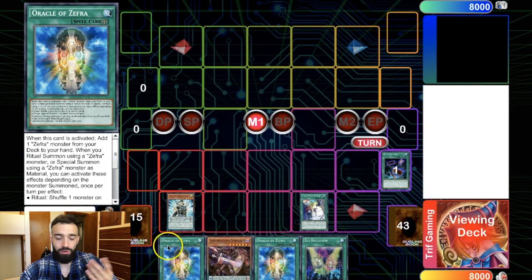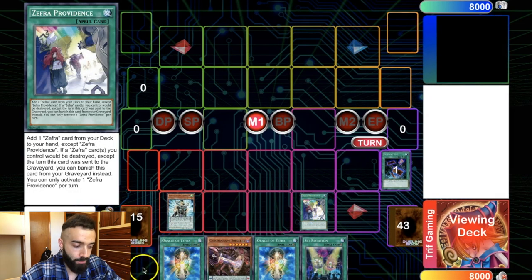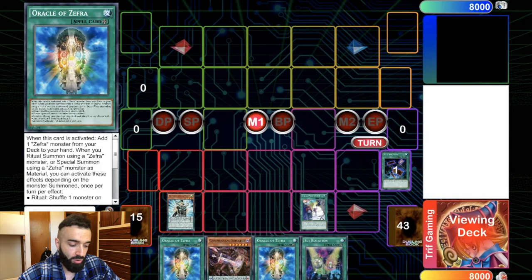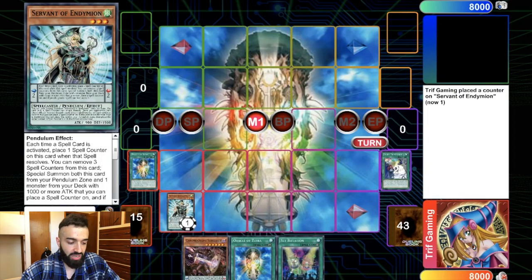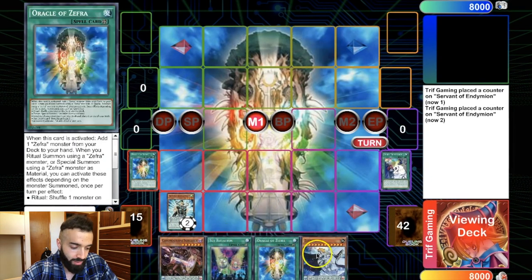I did one little mistake here because I was on stream while doing this — shout out to my stream. I searched Oracle of Zephyr with Zephyr Providence; I meant to search a random Zephyr monster. So this is going to be a Zephyrath, okay? Because Set Rotation will not resolve because we only play two Oracle of Zephyrs in the deck. So this Oracle of Zephyr search with Zephyr Providence is a Zephyrath — don't forget that. No hand trap can save them at this point.